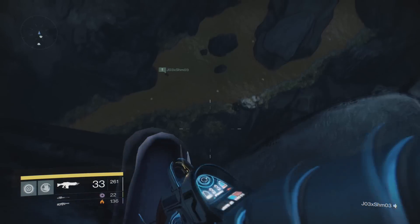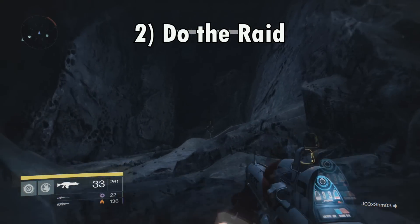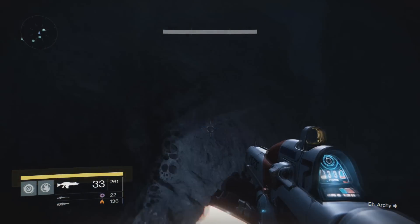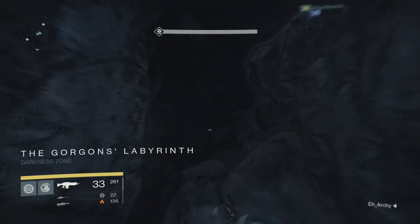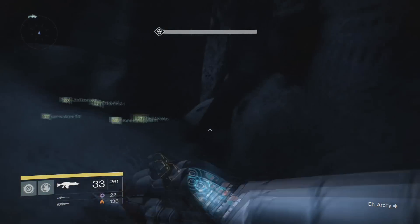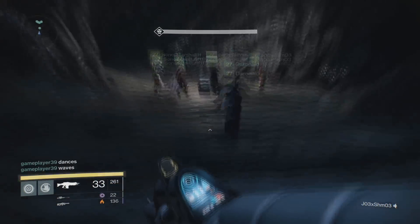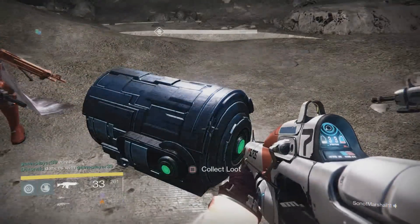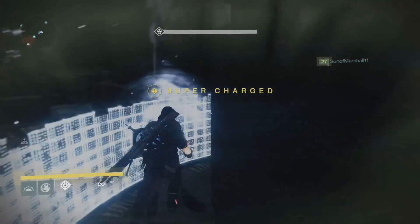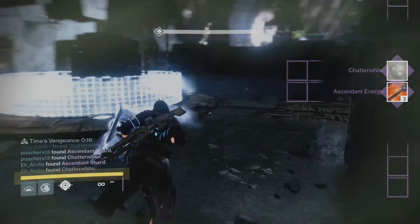The next most common way you'll get an exotic is the Raid. There are two points specifically with a very high chance. First, there's a hidden chest that can reward Ascendant materials, legendary class armor, and has a pretty high chance of giving exotics. Second, at the final boss fight when you beat the raid entirely, the rewards are often gold weapons — I've seen people get the Mythocast Multi-Tool and a few other exotics from completing the full raid.